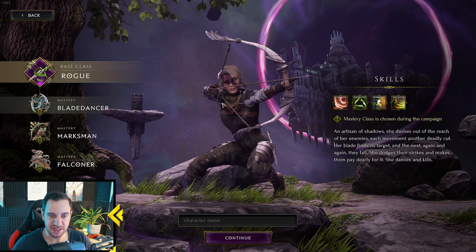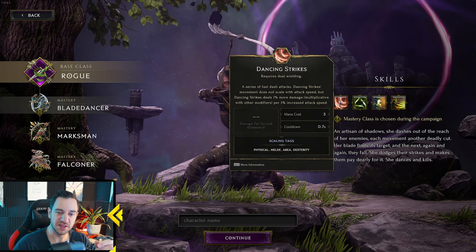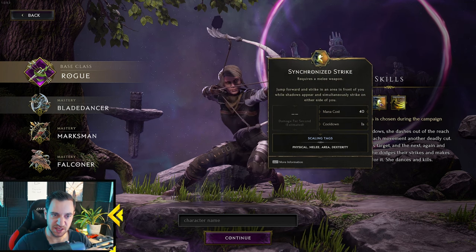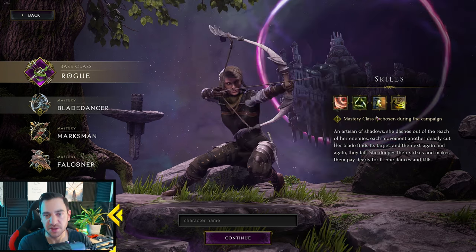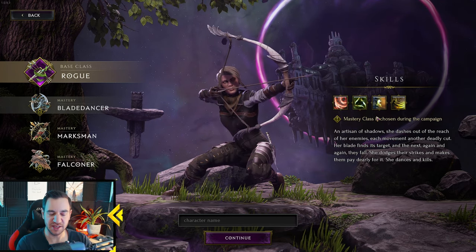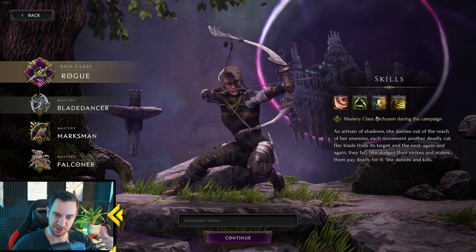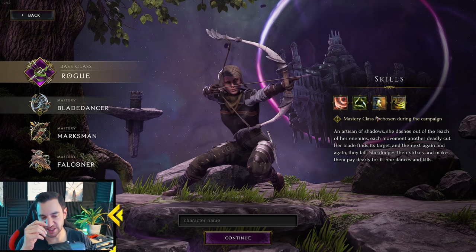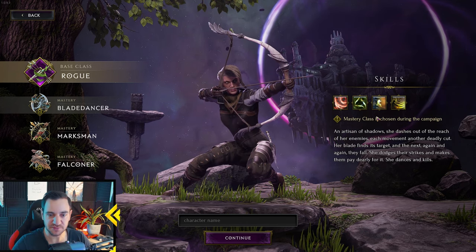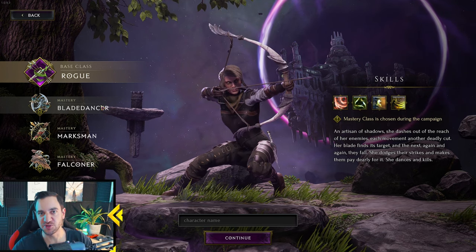The Blade Dancer is basically your classic assassin rogue — you have Dancing Strikes with dual-wielded daggers. The Shadow is a very interesting mechanic: you cast a copy of yourself that mimics the next skill you use, so you have this double shadow effect. It's the only class that does that. So this is your dagger, melee, shadow, jump-and-run kind of playstyle.